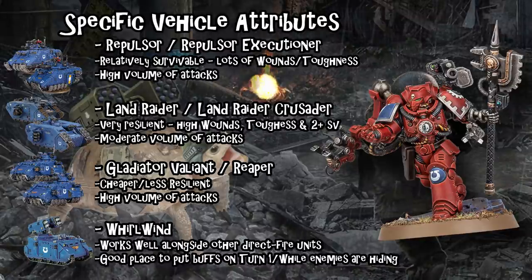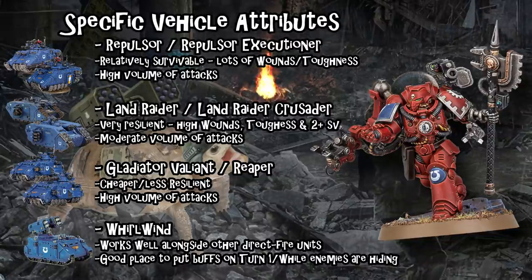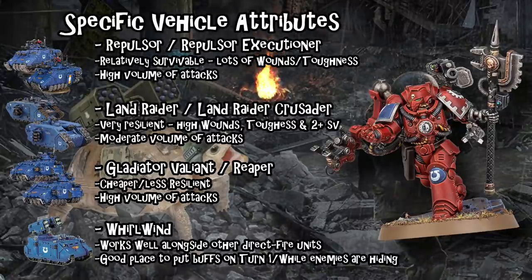I talked a lot about Gladiators in the previous video, so I'm not going to go over them again. They're basically one step down from the Repulsors and Land Raiders — only 12 wounds, but still Toughness 8. Their damage output is more focused into one role: the Valiant shoots eight times at a really powerful anti-tank profile, the Reaper shoots 40 times at an anti-infantry profile, and both benefit immensely from the Tech Marine buff. The Lancer already has a plus one to hit effect built into its gun, so it doesn't really need one — I probably wouldn't bring a Tech Marine just for a single Lancer, but for any of the other Gladiator variants I would definitely take one along.